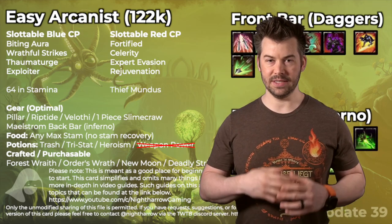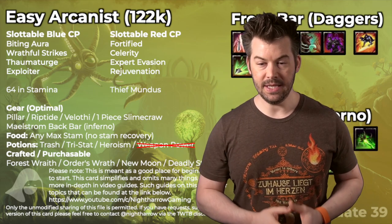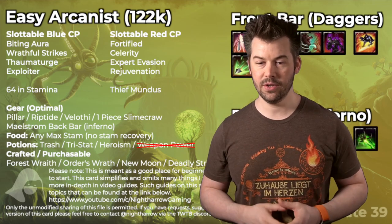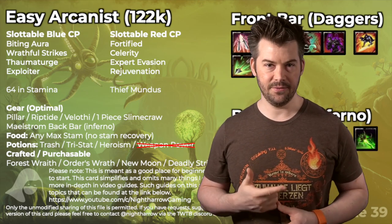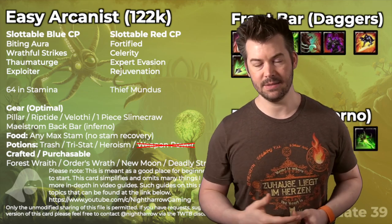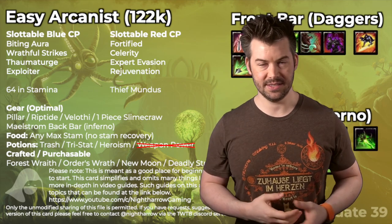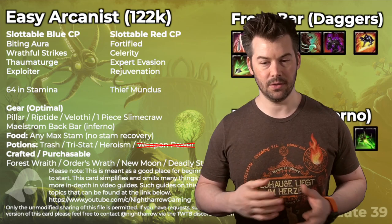Those who are really trying to optimize for every fight might find a reason to swap something out. For our slottable red CP, you can honestly do whatever you want — it's choose-your-own-adventure. Rejuvenation is nice for extra recovery. Fortified is nice for extra armor to reduce damage taken. I like Expert Evasion for the free roll dodge periodically, especially since we're keeping our stamina low. Celerity is just nice to move faster, especially when we're beaming. Anything you want with the red CP is totally up to you.